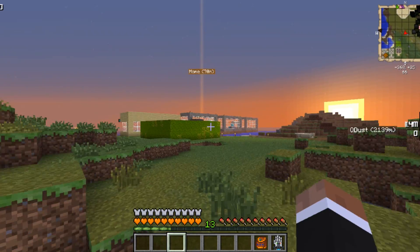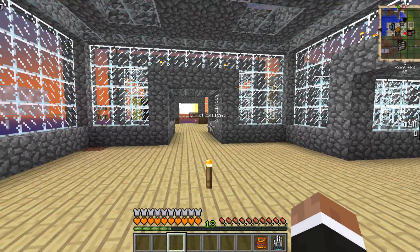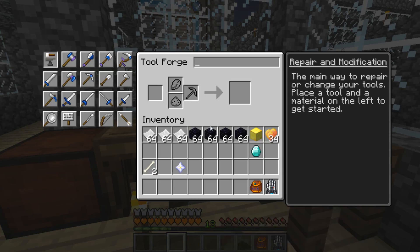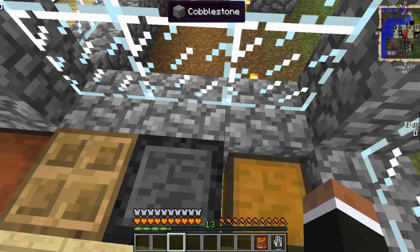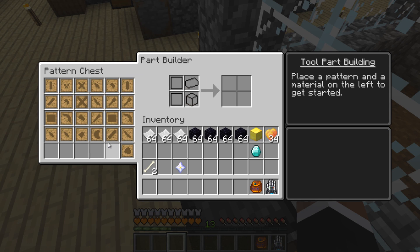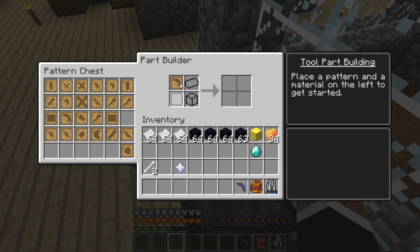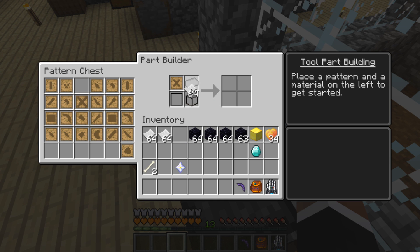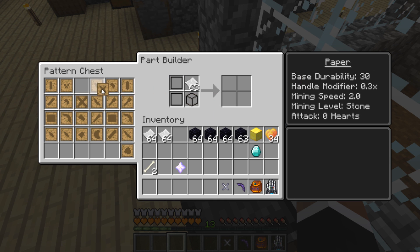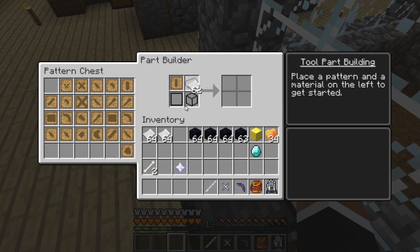So let's head over towards our Tinker's Construct table. We will be needing other things, but I don't know how to make them yet. So essentially, to build an unbreakable pickaxe, we still need our parts. We will need a head, which you make out of obsidian. We will need a binding, which you need to make out of paper, which is by far the weakest, and a rod, which is made out of paper, which is also the weakest.